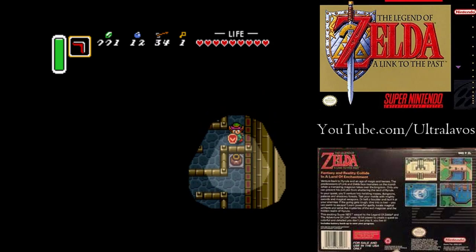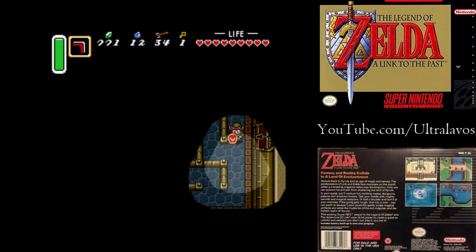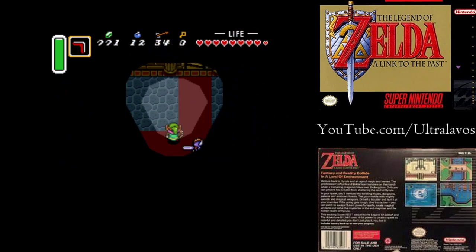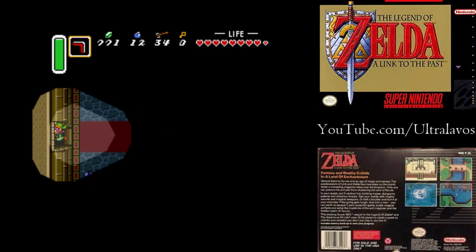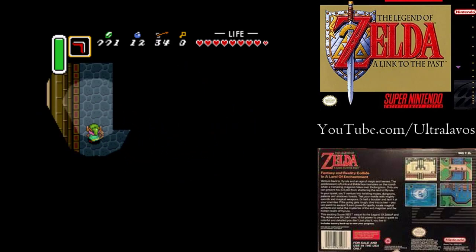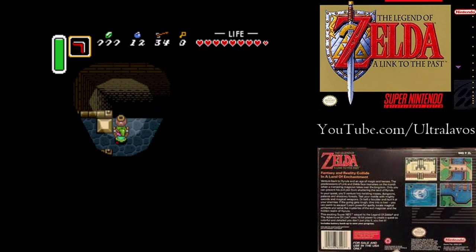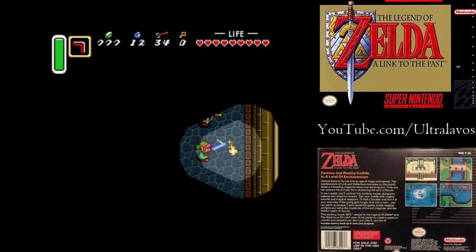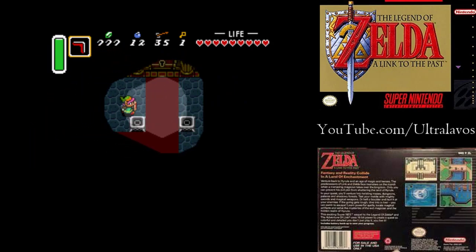We need to get through — not that door, that's the door we came in. Just need to make our way around here. I was trying to sneak past him and run through that door. Get out of here, man. Grab this pot. A lot of dark rooms here. Got to kill him. Grab that key.